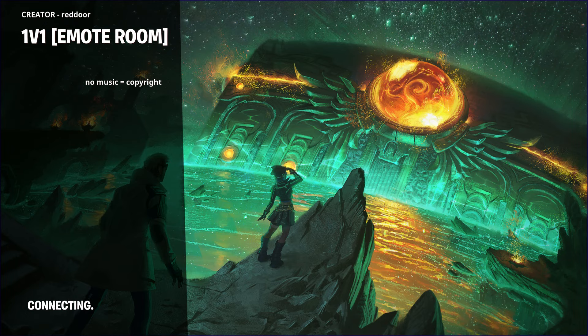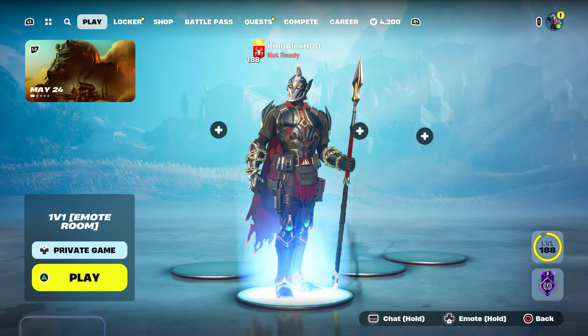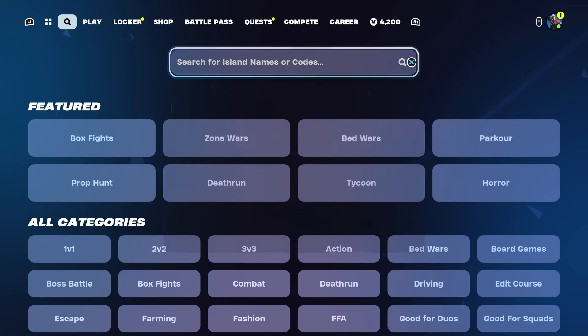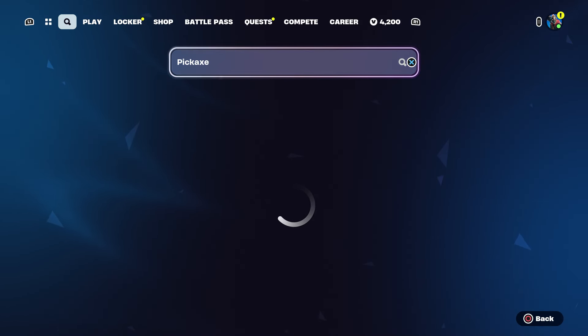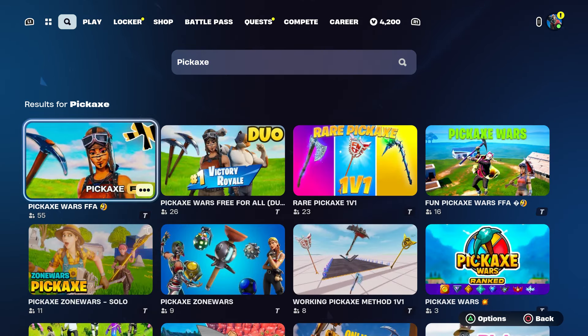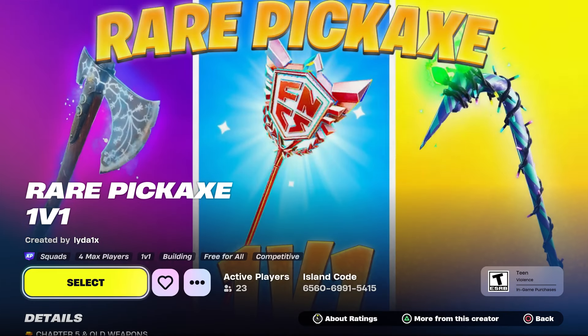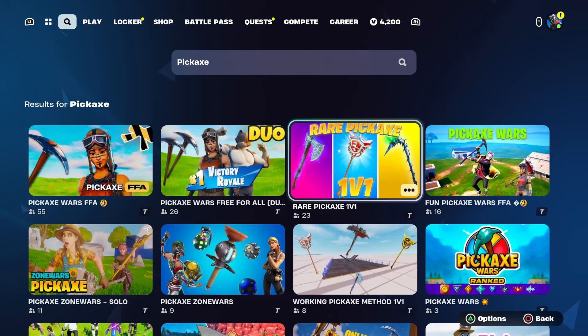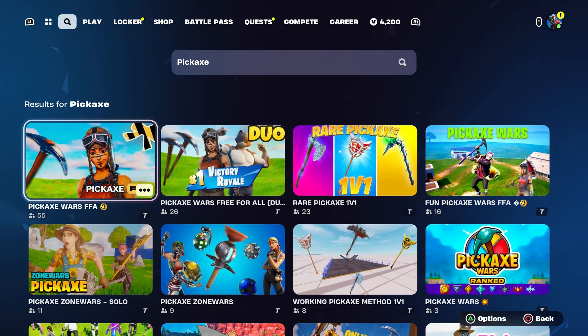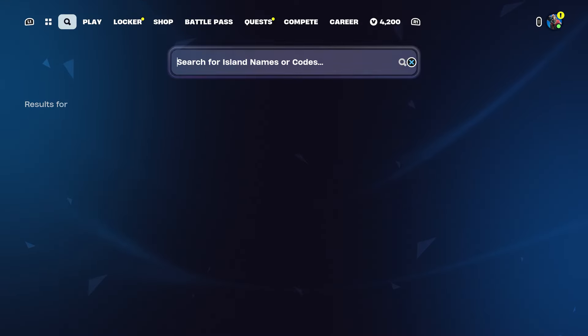Now I'm going to show you every pickaxe. Just type in 'pickaxe' — that's all you have to do. You can check whichever one you want. One of them requires you to wait for a timing — about 25 minutes. The map code for that one starts with 6560.